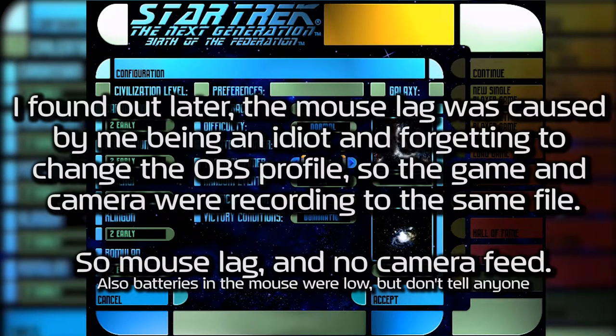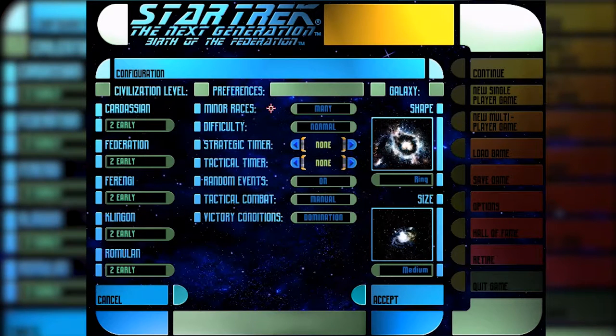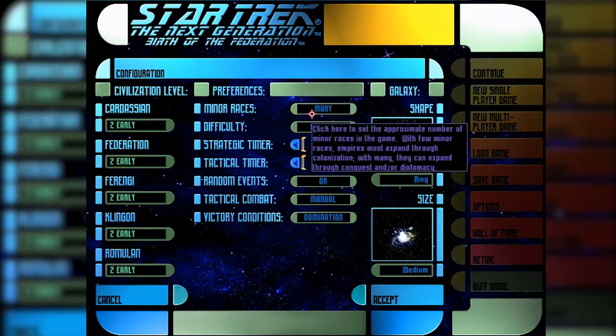You can choose minor races like the Bajorans and all the smaller races that aren't the major factions. The major factions are on the side. The minor races don't leave their sectors. You can set them to none, a few, some, or many. The more you have, the more planets that are already there — you have to convince them to join you or destroy them. If you say none, you just colonize the planets yourself.